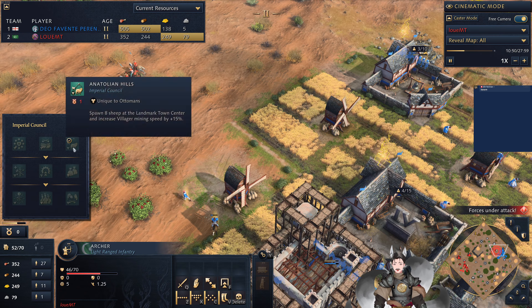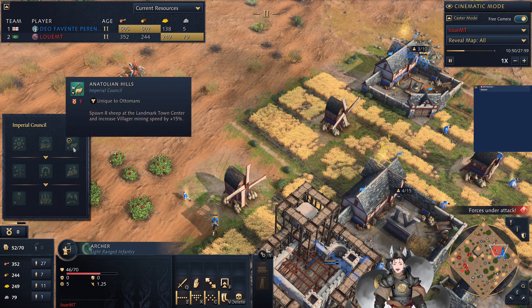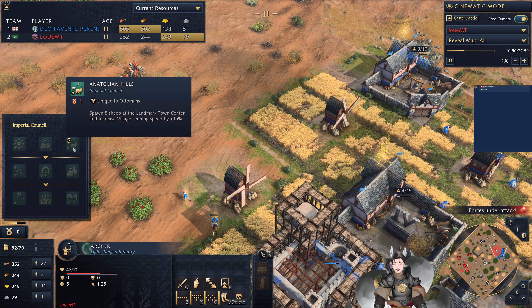Spahi are taking a bit of damage there. The mill has been cancelled. A farm has been cancelled there as well. Maybe he needs to go on this side of the councilor. The archer's trying to find a couple shots there and does find a wounded villager. Going for another mill and going for more farms now.